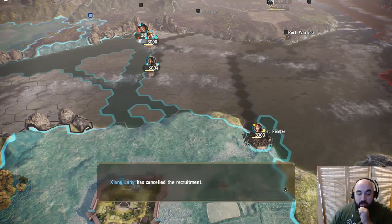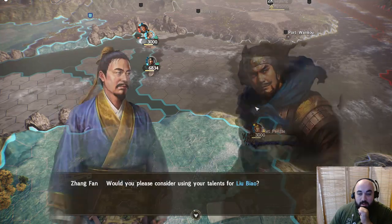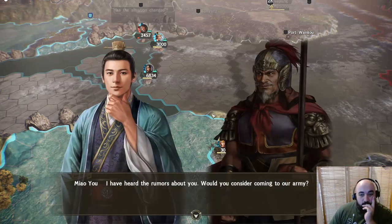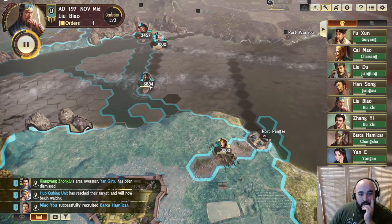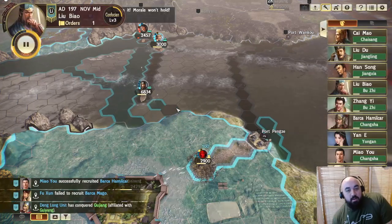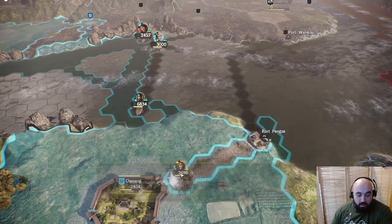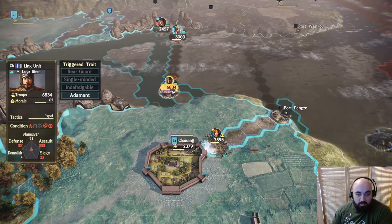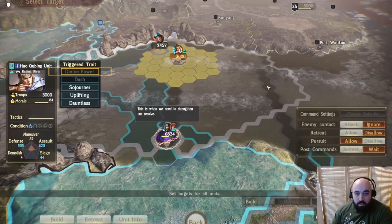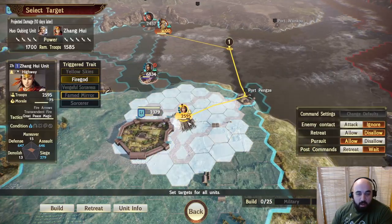We get a bunch of employees, which is super nice. We sent a couple after Yao Yu — kind of a nothing burger, but that's okay. Jai Ling's supply line is cut, and there's the third brother. She has really strong tactics so we might not even march out of the city, but Jai Ling has been taken on. We're going to march straight across here and come in down here, hopefully to pick her up or at least capture her.